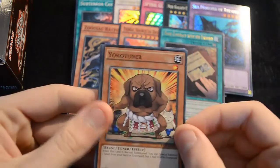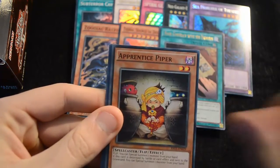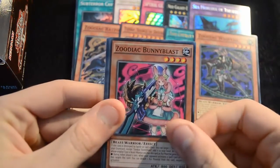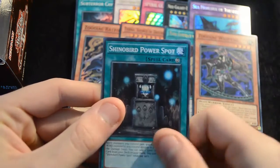Then we have a Yoko Tuner, Super Soldier Synthesis, Recardination, Apprentice Piper, Fusion Parasite, a Zoodiac Whiptail as our super — again, another three-of in the deck — a Zoodiac Bunny Blast, a Mechanical Arc Fiend, and a Shinobird Power Spot.